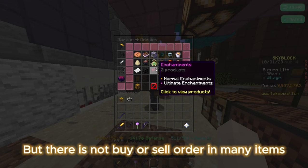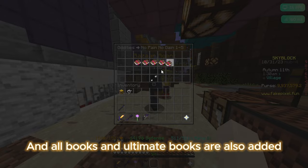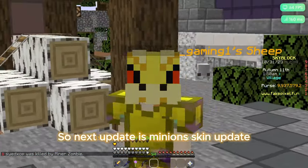There is not buy or sell order on many items, and all books and ultimate books are also added. Guys, if you want a money-making trick in the bazaar then comment down. So the next update is the minion skin update.